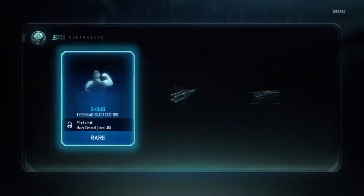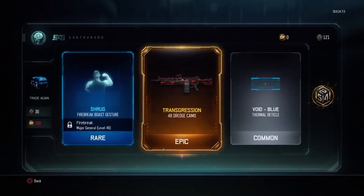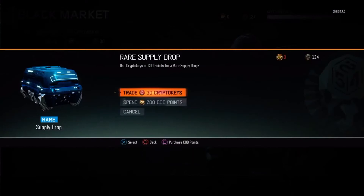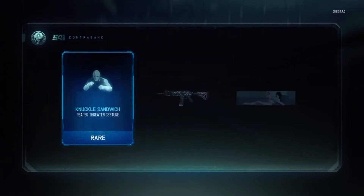I'm looking to get the new weapons or anything. Let's go! All right, we got Transgression on the 48 Dredge, we got Shrug for the Firebreak, and we got Void Blue Thermal plus three crypto keys. All right, trade another 30 here — I see a rare and I see nothing else.